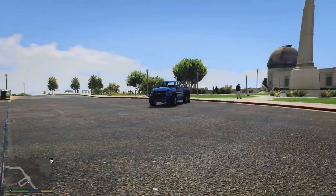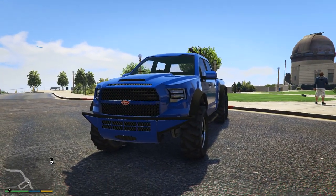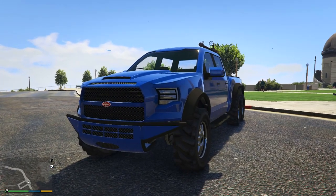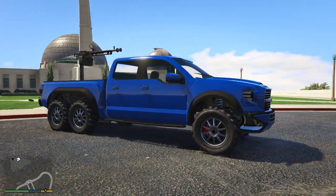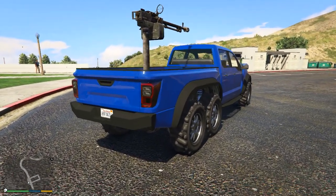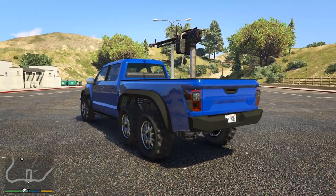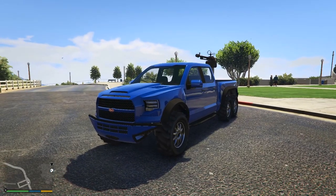Hey guys, what's going on? My name is Sam, or Chaotic, and welcome back to another GTA 5 video here on my channel. In today's video, I'm going to be showcasing the all-new Vapid Caracara, which, as I'm making this video, hasn't been released yet in GTA Online, but will be released tomorrow, on Tuesday, April 3rd, alongside a new adversary mode named Targeted Assault, which we'll be discussing more later on. I'm going to be showcasing this new vehicle, as well as sharing 17 things you need to know about it before it's released. So let's get straight into things.